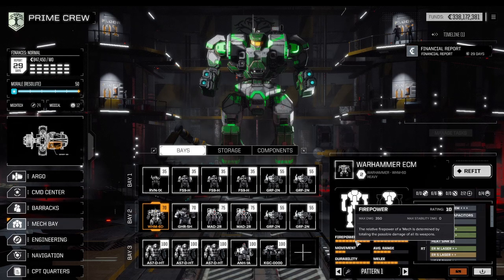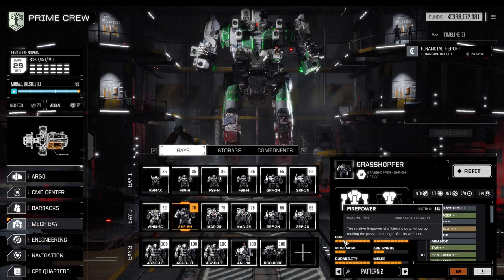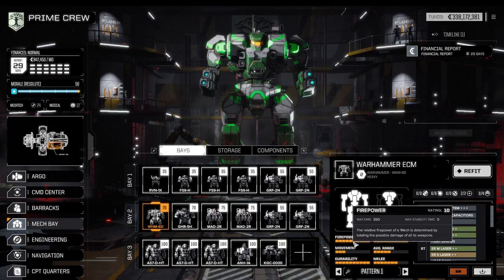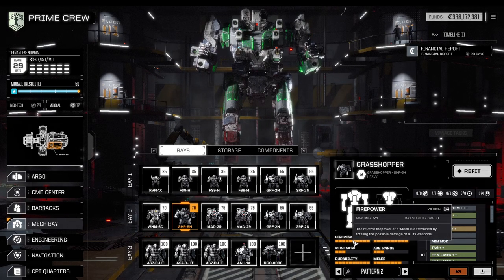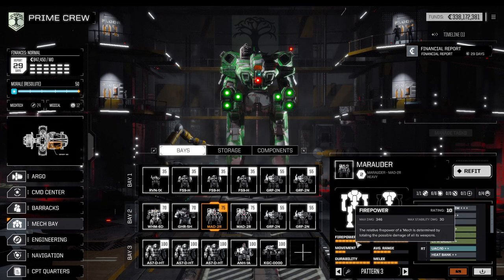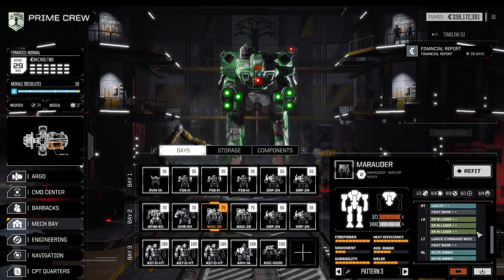The Warhammer puts out 350 continuous firepower, and with the multiplier that's actually around 510 effective damage. The Grasshopper comes in at a base firepower of 500, multiplied by 1.2 for the tech bonus — around 610, which is excellent for a heavy mech. The two Marauders each have a base firepower of 350, multiplied by 1.2 giving around 420 damage. However, the Marauders are not built to maximize raw firepower — they are built to snipe, using the lance command module to call shots for the head and kill the enemy.